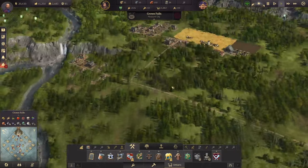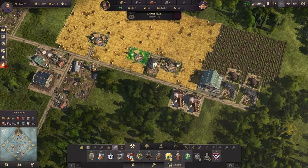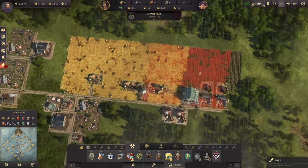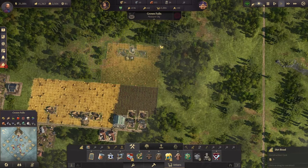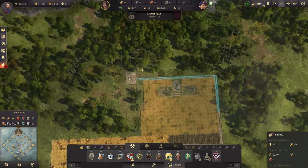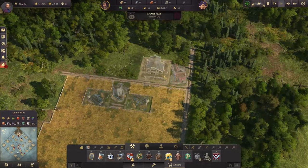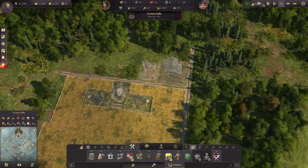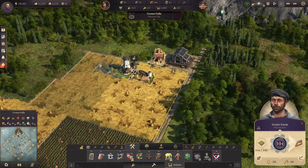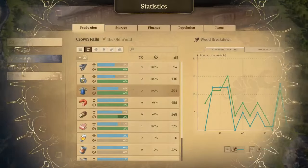I'm going to go ahead and add in a warehouse right there for the time being. We do need another set for the bakery, so I'm actually going to go into blueprint mode for this and just blueprint that part. I'll explain why in just a second. Now, that's a little backwards from how I wanted it, but that'll work. I just want one granary and one bakery up and running — that will take care of that problem.